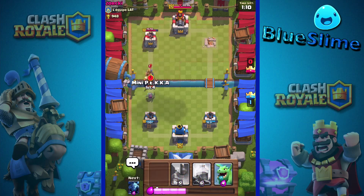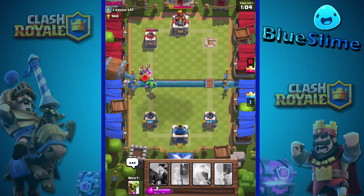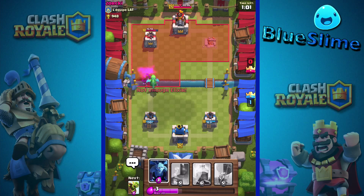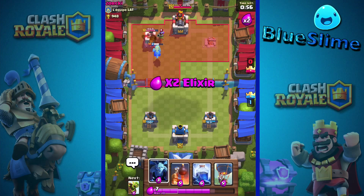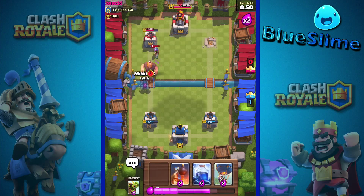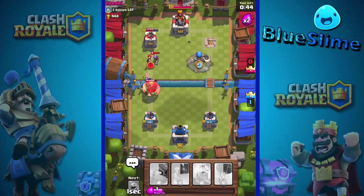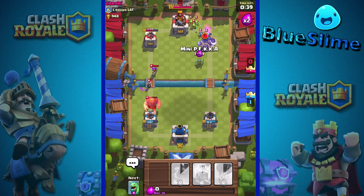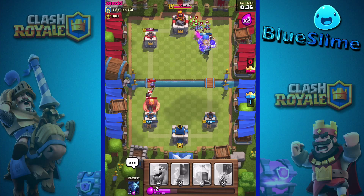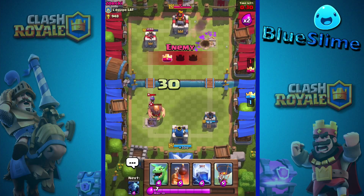Okay, next we'll go with defense — mini PEKKA and baby dragon, it'll turn into a good offense once they kill that. With their defense it didn't go too well, but not bad. We don't really have a good offense set up yet, so we'll wait — there we go. Now we have a good offense going, and hopefully we can kill them from the side while they're distracted. Yeah, kill all of them — haha, that was pretty cool!